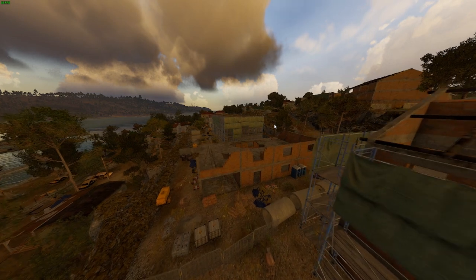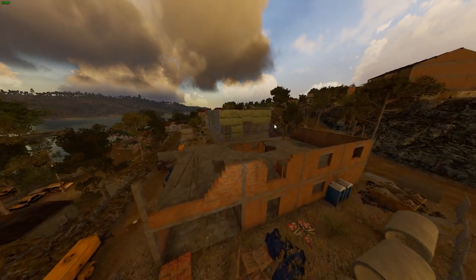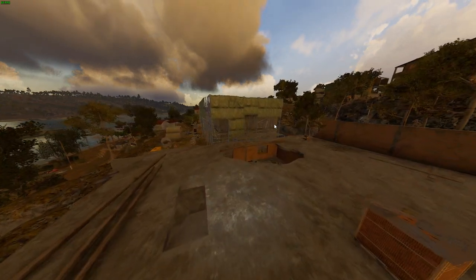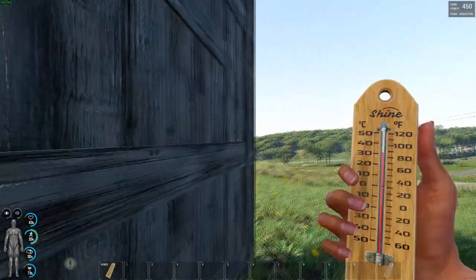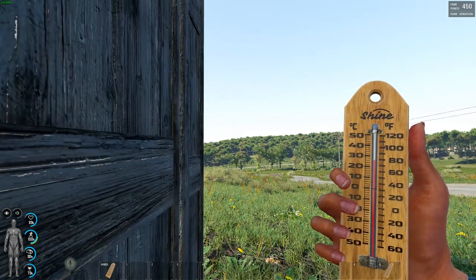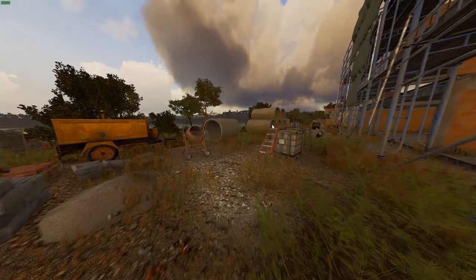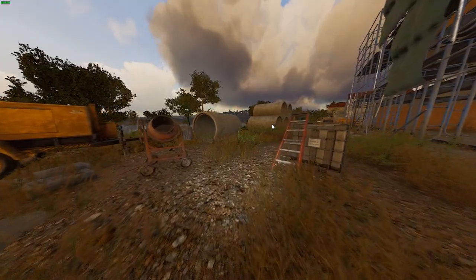In the last patch they updated temperature. What that means is that everything exposed to the sun affects its quality. So if you have a wardrobe inside your base that is in direct sunlight, the quality of food inside will drop more frequently and faster. You actually need to care about where you place your storage.